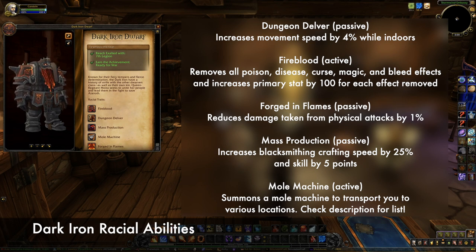Forged in Flames passively reduces the damage you take from physical attacks by 1%. Mass Production increases blacksmithing crafting speed by 25% and skill by 5 points. And then they can summon a mole machine which can transport you to a variety of locations.